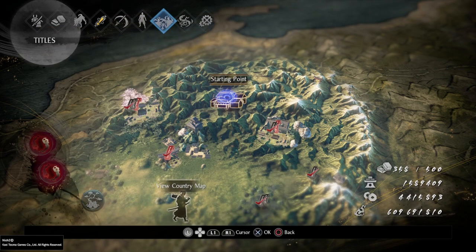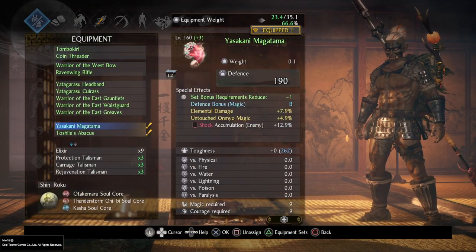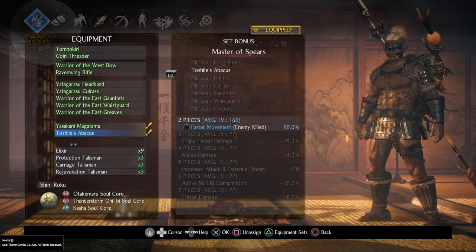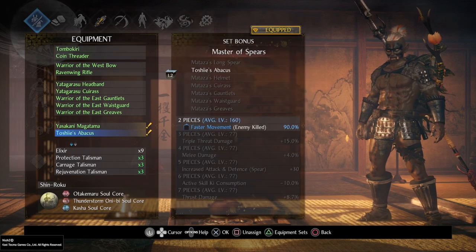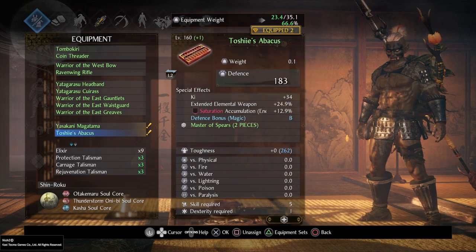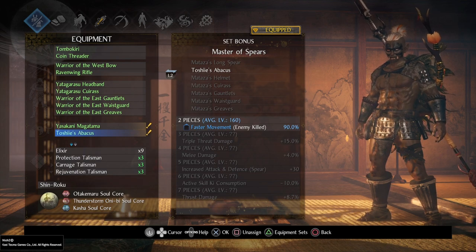First, before I show you the mission that we are going to use, let's have a look at our equipment. The most important thing is that you either use Toshi's Abacus from the Master of Spears' Metasa set. You can use a Yasakani Magatama, which reduces your set bonus requirements by one, and then you only need to use the Abacus, because you get 90% faster movement speed after killing an enemy. That helps a lot with farming here.